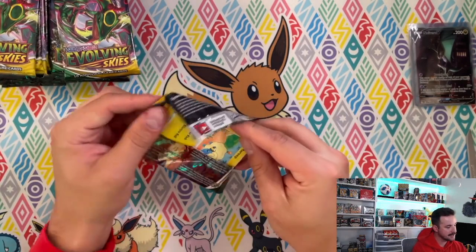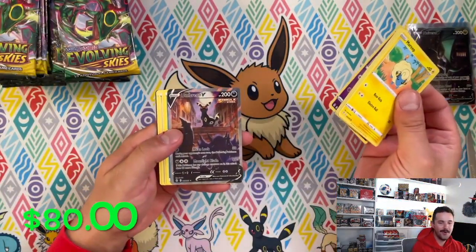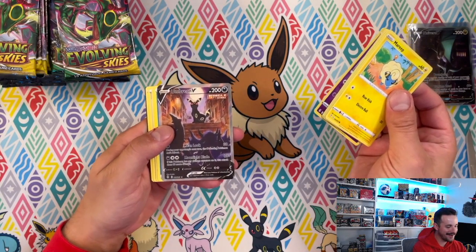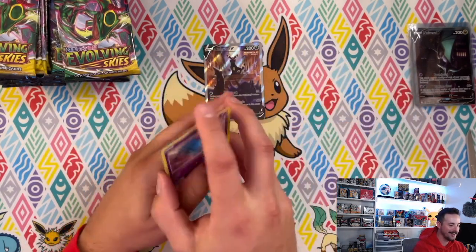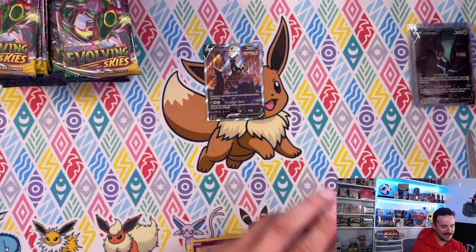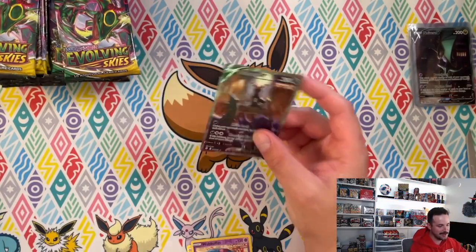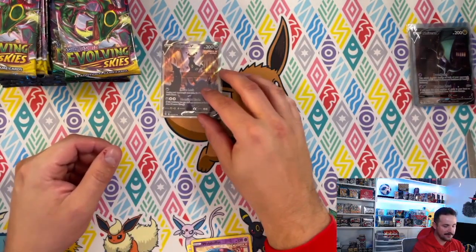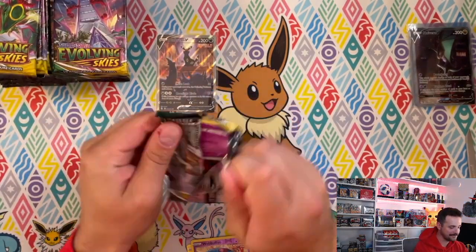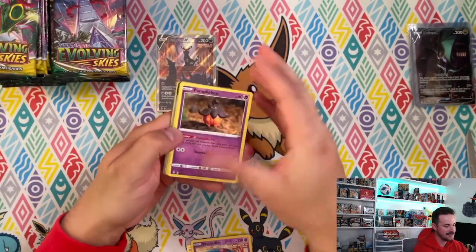If you're wanting to build the whole collection and want sleeves for your set — oh my gosh! ETBs are picking it up! Umbreon V alternate art! That card is so fire, and it's clean-looking — much better centering than the Umbreon from the booster box. Holy cow!